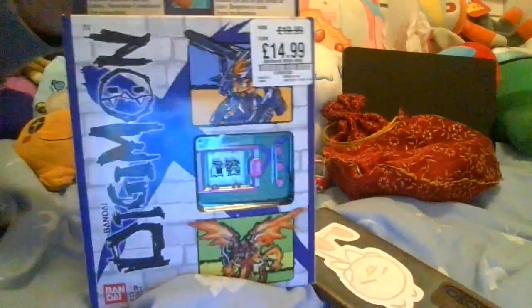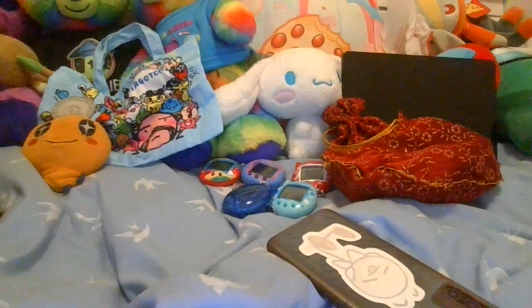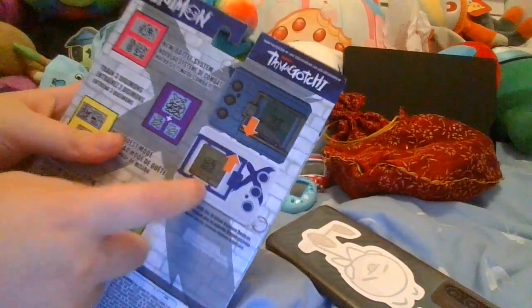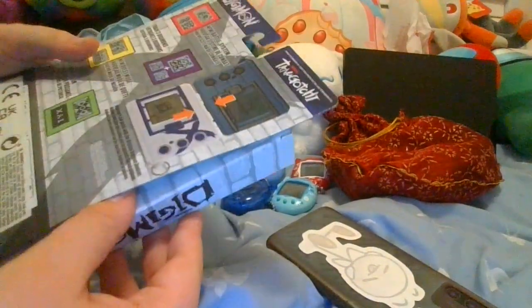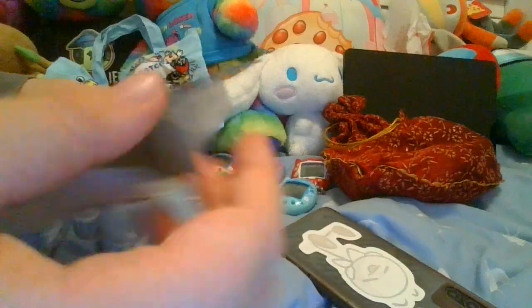Now it's time to unbox this — Digimon! It's been a while since I unboxed one. This is the colour I actually got before, but it's left at home because right now I'm at my dad's house. There is Battle System 23, Digimon, Quest Mode. I actually got the right one — sheep! Here's to prove it's Tamagotchi.